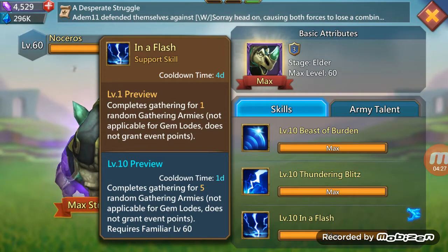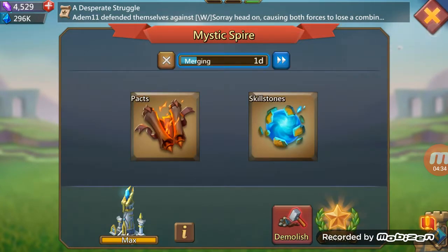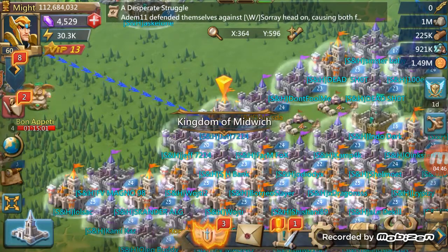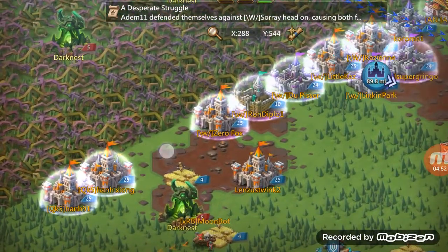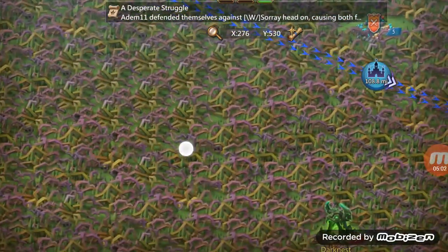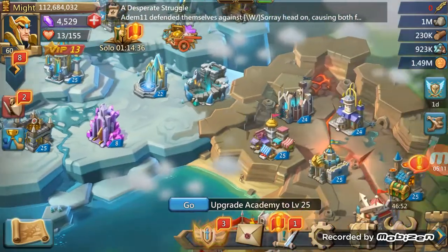All you have to do is wait for the walk there and the walk back. But if you port in closer, right up on the edge of the base, you can find some close level 5 tiles and get it all done quickly. It really helps when you're about to do a big boost or a big research.